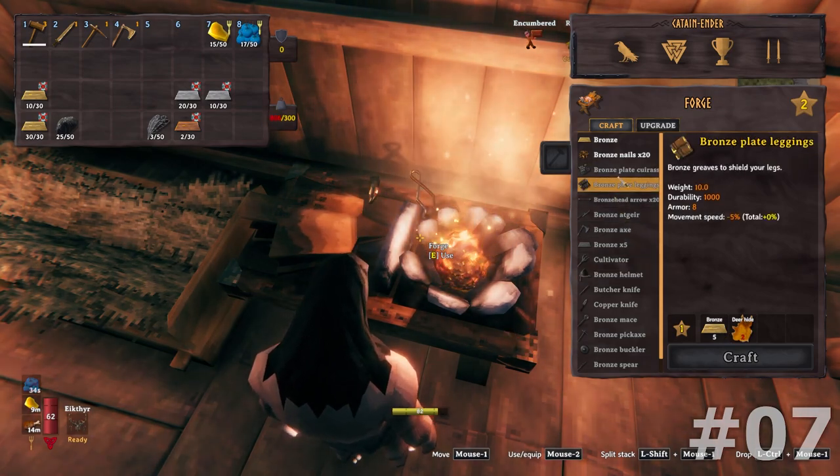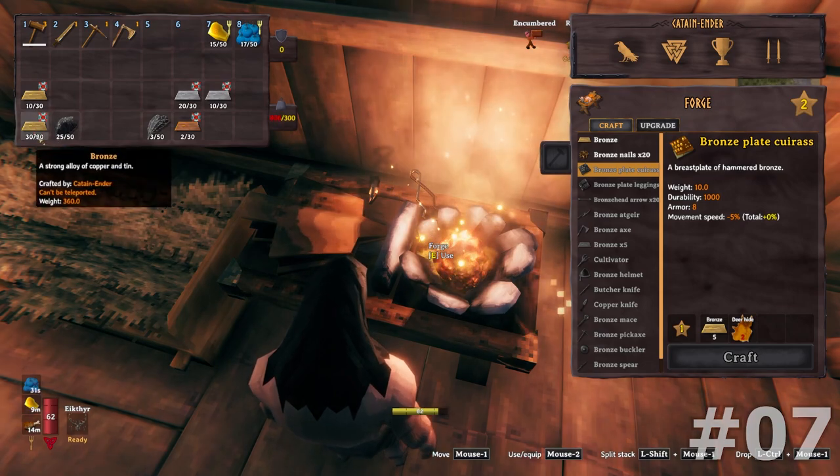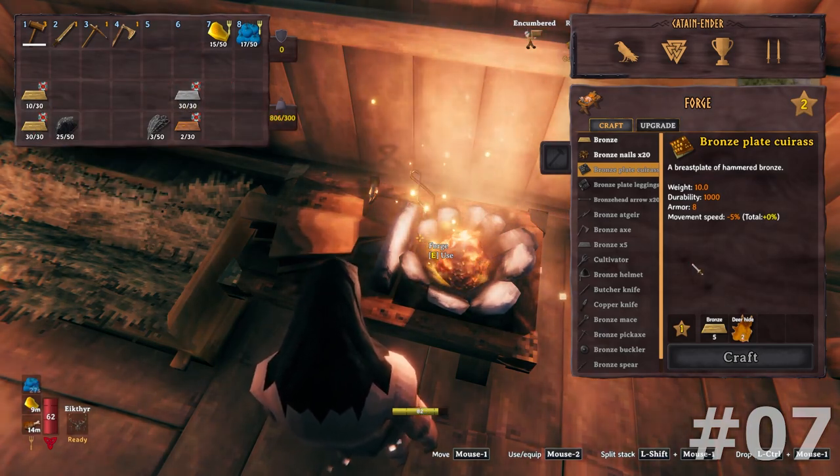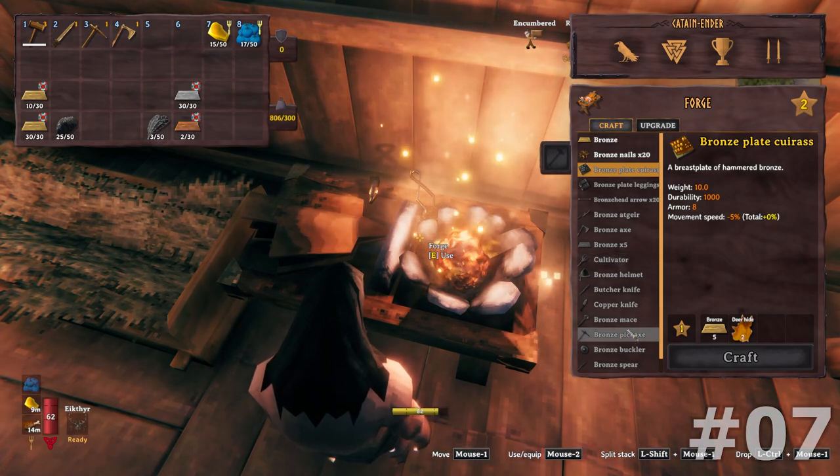Let me count out what I need: 5, 10, 15 — okay, so that's about half a lot of tin still, and I need 8 for that.